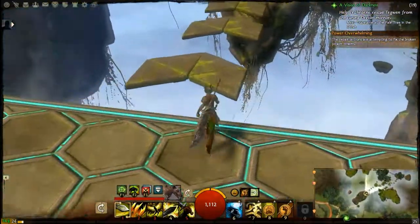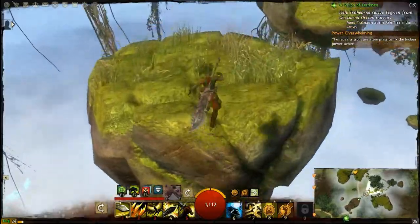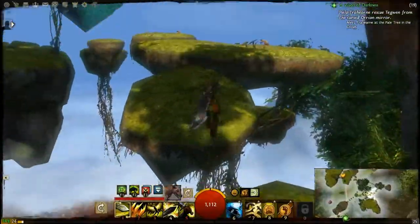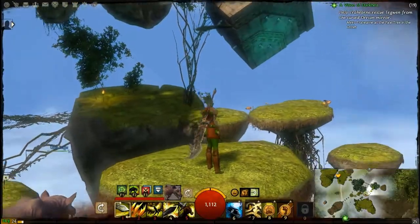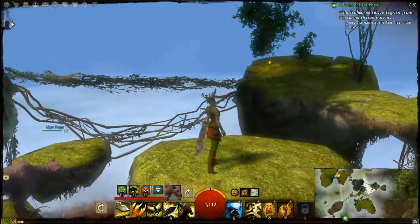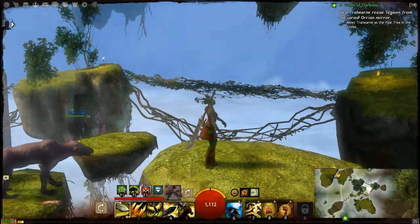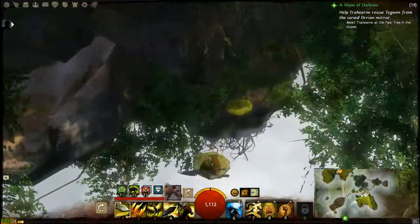Now the idea is it's a jumping puzzle. I've already done this a couple of times so I sort of know what I'm doing at the start. What I thought you had to do was go straight to the Asura Gate at the end — but you don't. There's one there that you have to come out of before you can finish it. And there's another one down there.